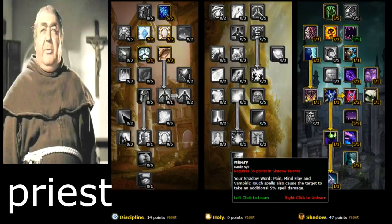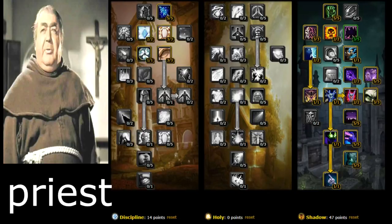Misery — your Shadow Word: Pain, Mind Flay, and Vampiric Touch spells also cause the target to take an additional 5% damage. Very good to have. Just copy all these talents and you'll do fine — this is the best leveling spec for Priest in my opinion.